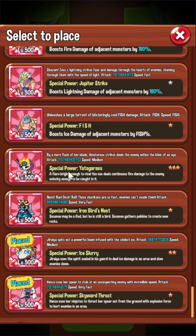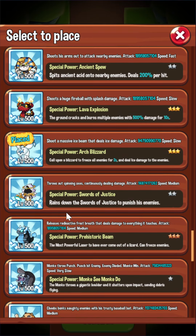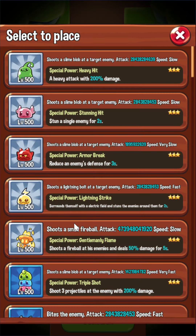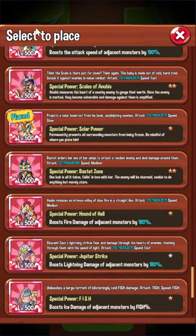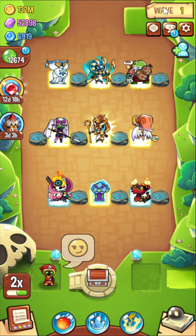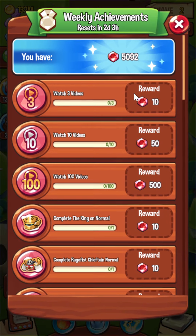But again, sometimes I do go for this maximum efficiency farming setup when I want to do King 1-5, although that is a pretty uncommon occurrence. Most of the time, just Horus Jiraiya — get my completes for the weekly achievements.